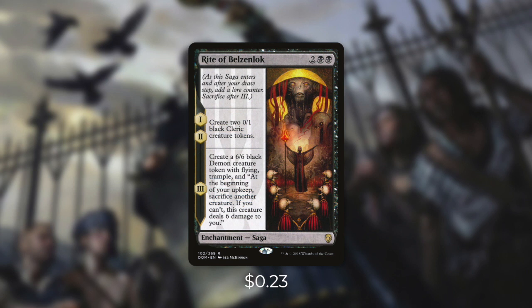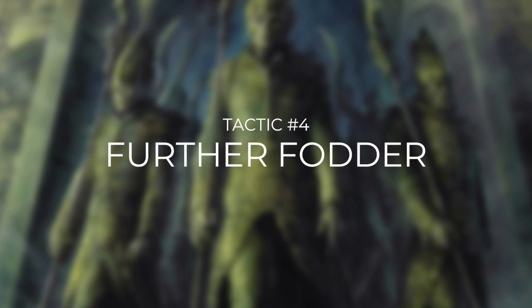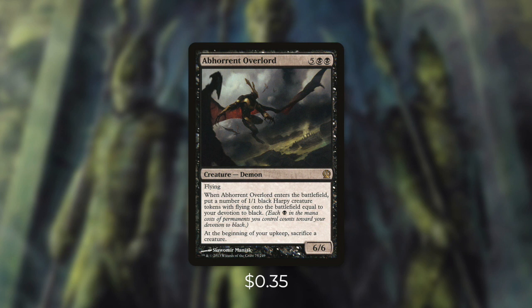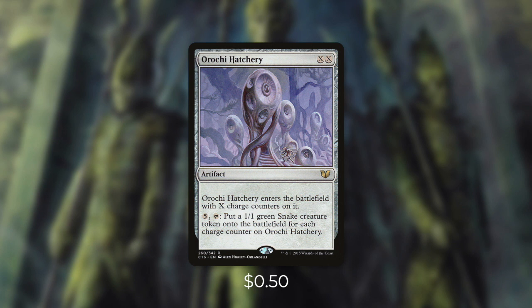We're not quite done with tokens yet. Let's go through some even bigger ways to make them in tactic number four: Further Fodder. First up there's Endrek Sahr, Master Breeder. Whenever you cast a creature spell, create X 1/1 black Thrall creature tokens where X is that spell's converted mana cost. When you control seven or more Thralls, sacrifice Endrek Sahr. With our commander on the field, most of the time we can keep that Thrall number below seven, so we just get some nice additional value whenever we cast a creature. Next up, we've got Abhorrent Overlord, which creates a ton of Harpy tokens — when it comes into play, we create tokens equal to our devotion to black. With a mono-black deck, that's going to be quite high. Next up, there's Orochi Hatchery, which has a lot of synergy with our commander. Even just by casting it for two mana, it comes into play with one charge counter. Whenever we use our commander's proliferate ability, we can add another charge counter to it, and then whenever we want, we can pay five and tap it to create a token for each charge counter. This is a fantastic source of repeatable sacrifice fodder — and the longer the game goes, the more fodder that we get.